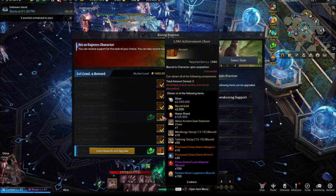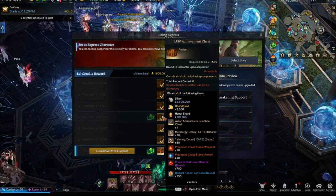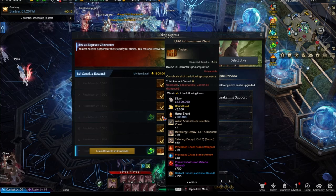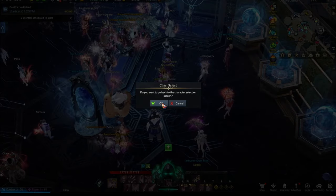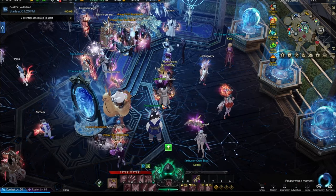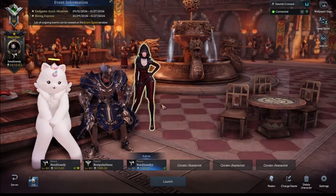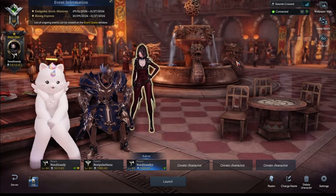To get to 1580 it only costs silver, so you can abuse this if you're running out of gold and you've run out of raids to run. No problem — you can make an infinite number of characters and delete them. I've already deleted three of my characters so far. You just go back to character select and spam-make characters over and over, get to 1580, claim that 2k gold, and then delete them.